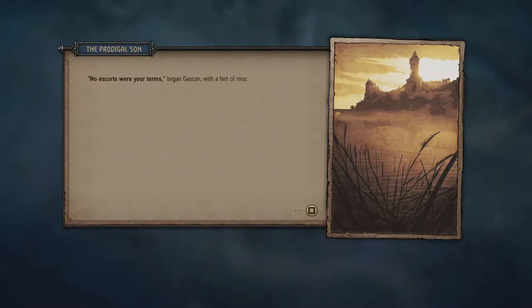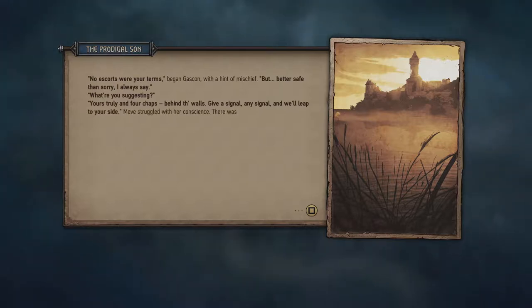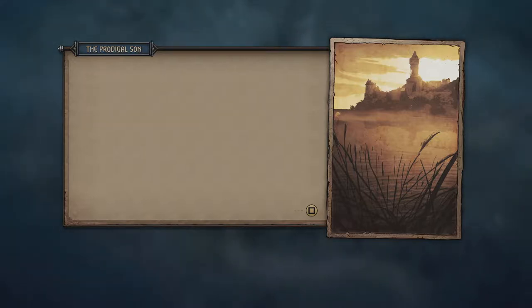No escorts were your terms, began Gascon with a hint of mischief, but better safe than sorry I always say. What are you suggesting? Yours truly and four chaps behind the walls — give a signal, any signal, and we'll leap to your side. Meve struggled with her conscience; there was no honor in Gascon's plan, but prudence certainly. In the end she nodded in agreement, though not without compunction.